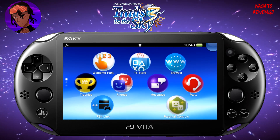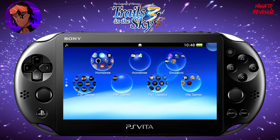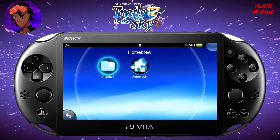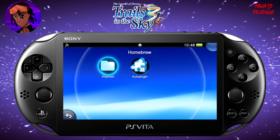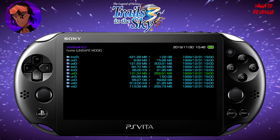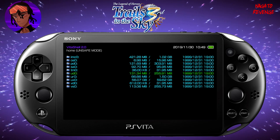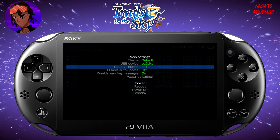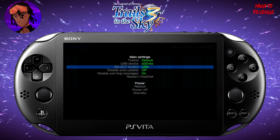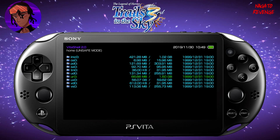Assuming you followed all the prerequisites, we're going to get started on the PlayStation Vita side first. Scroll down to VitaShell. If you don't already have VitaShell installed, I'll have the link in the description for the VPK download. I'm assuming your device is already modded. Let's open up VitaShell. Now we're going to get ready to transfer some files over to our Vita. You can use a USB cable or the FTP connection method. I'm going to use the USB method since it's much faster and I don't want to deal with FTP connection errors.